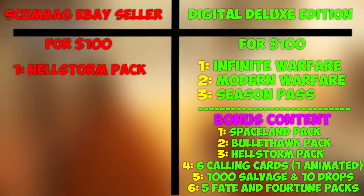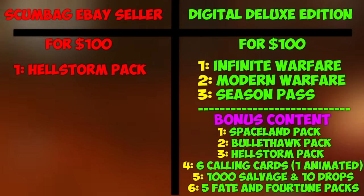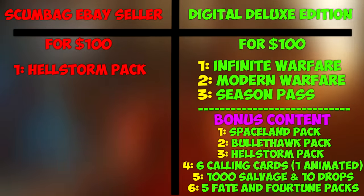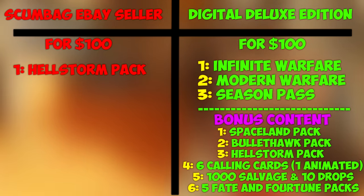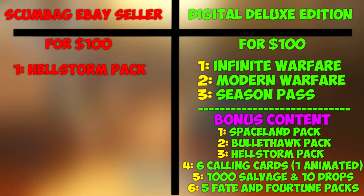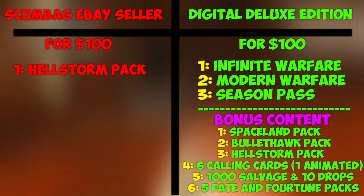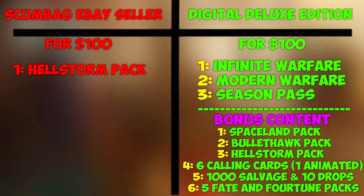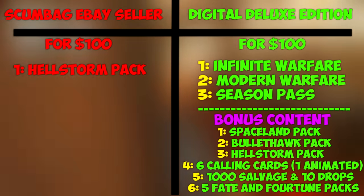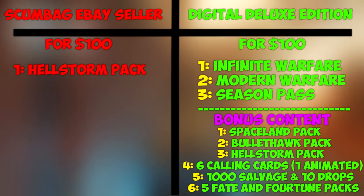We also get the full season pass — the triple threat. But it doesn't end there. Since we get the season pass, we're also going to get 1,000 salvage and 10 rare supply drops. We are also going to receive the Zombies in Spaceland personalization pack that comes with the calling card, the camouflage, and of course 5 Fate and Fortune card packs. On top of that, we're going to get the Bullet Hawk animated personalization pack. And finally, the pièce de résistance — the Hellstorm animated personalization pack. And that is all for $100.